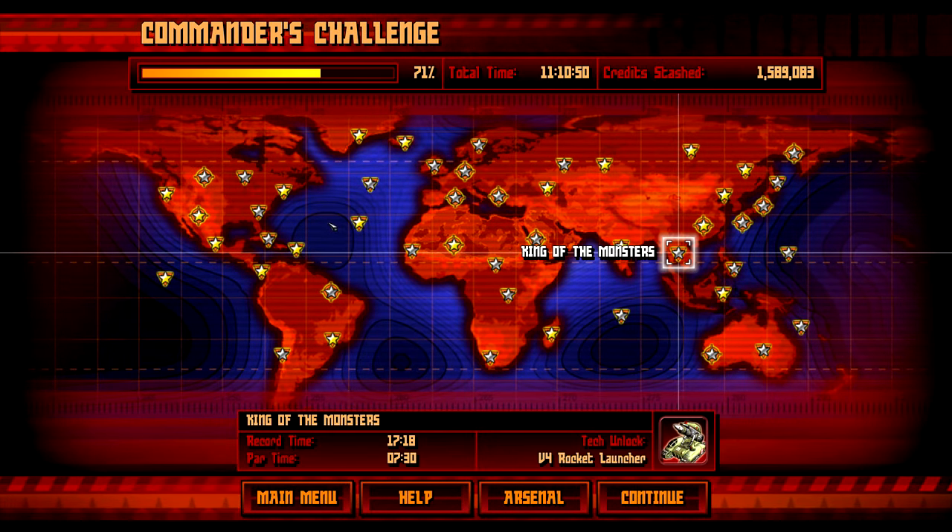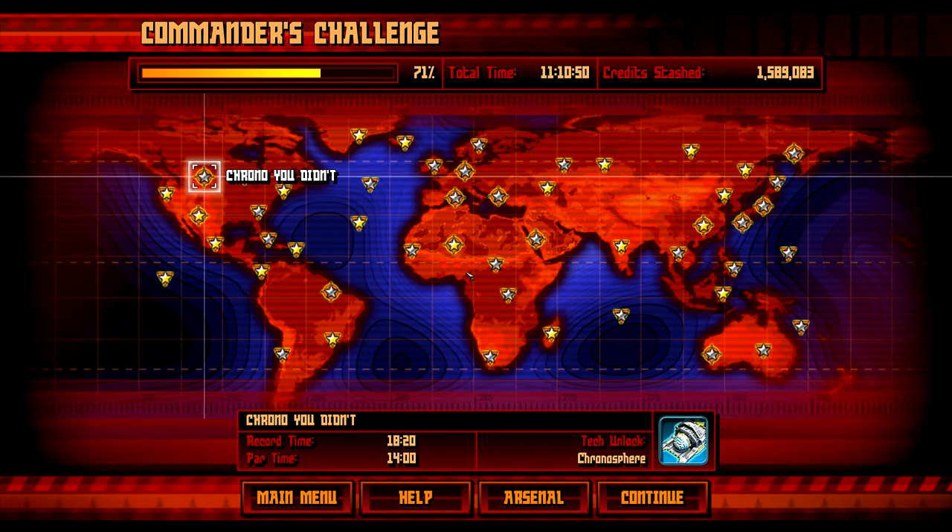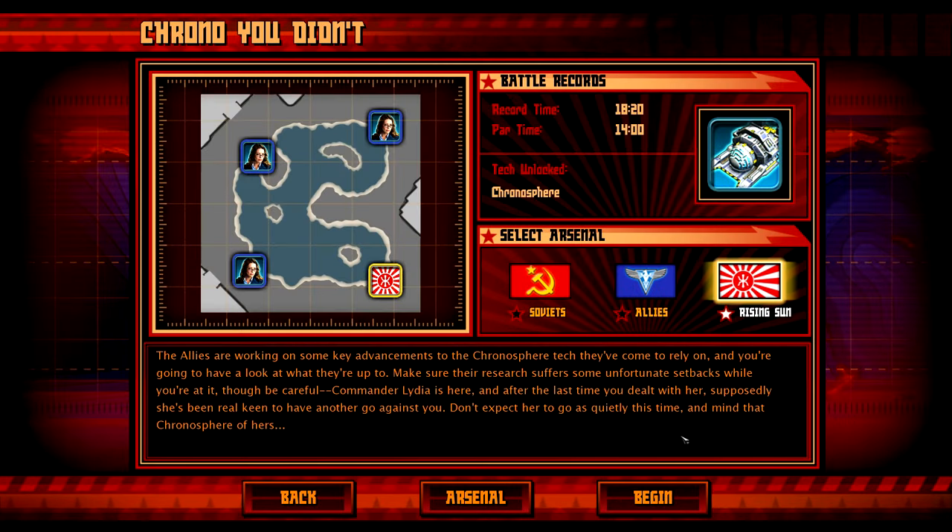Welcome back to Command & Conquer Red Alert 3 Uprising. Welcome to the next challenge, in which we unlock the Chronosphere — which you already have unlocked because I have to re-record this, but nevermind. The allies are working on some key advancements on the Chronosphere tech, and you're going to have a look at what they're up to. Make sure the researchers have some unfortunate setbacks. Commander Lydia is here and she's been keen to have another go against you. Don't expect her to go as quietly this time — mind that Chronosphere of hers.